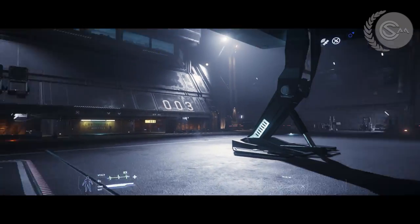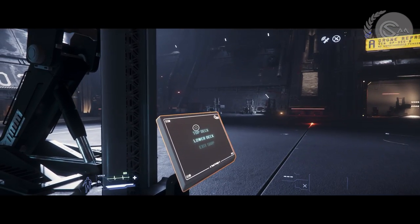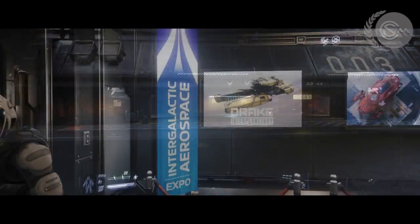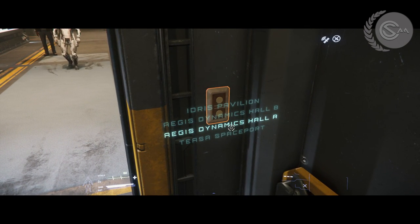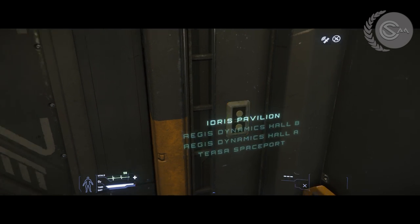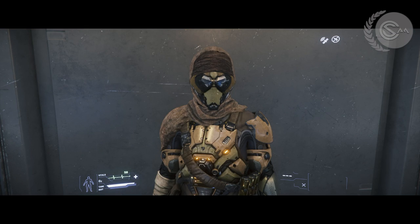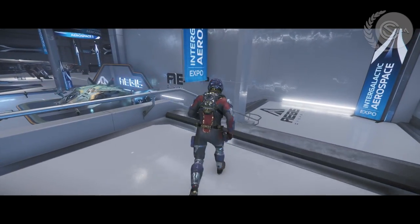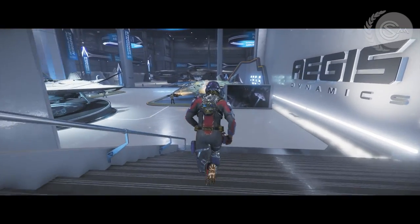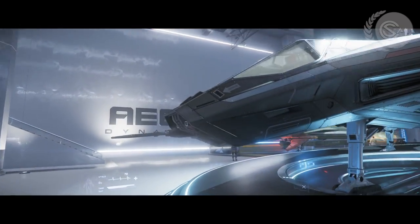We're going to go inside the spaceport — Tisa Spaceport. Let me send my elevator back up and we'll go inside. As this is a live MMORPG game, CIG has said in the past that they would have many live events. In this case we're going to the Intergalactic Aerospace Expo and trying to go to all the different halls. I made a mistake on this elevator — this gentleman pushed the button first — so when we got off we wound up on the wrong floor, floor A, and there's the brand new Arrow in front of us.